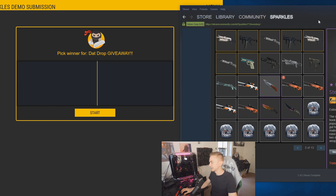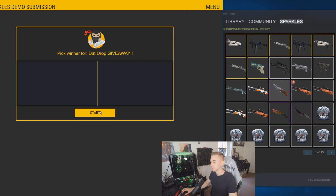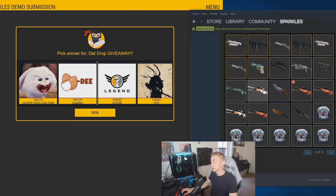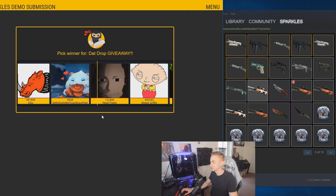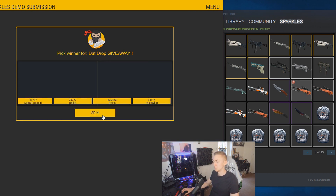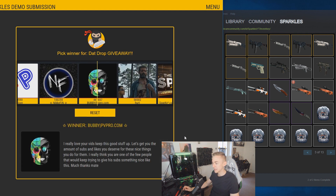First item: the Gut Knife Damascus Steel in Field Tested. The winner is Sayonala — congrats! Also missed an AUG Asimov, so the winner of that is Stewie Griffin. I swear a very long time ago someone with that name also won — maybe it's the same guy with insane luck. Moving on to the AUG Boom — the winner is Bubby, with the message: 'I really love your vids, keep up the good stuff.' I've been slacking on giveaways lately so I'm definitely going to get more sponsors and keep doing lots of giveaways.